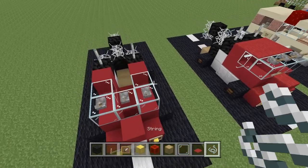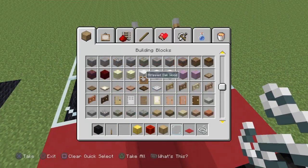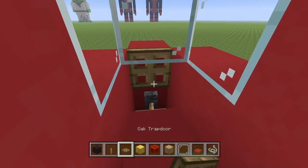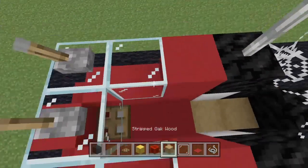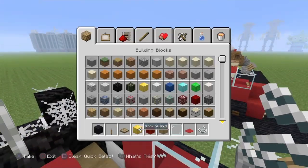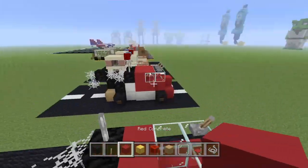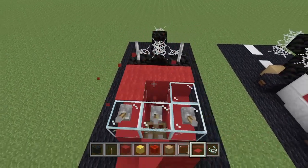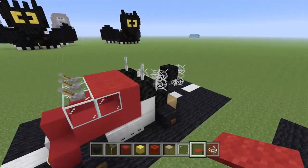Grab a trap door — just a normal one, no need for a fancy one — and stick it at the front. It adds a nice look and you can also put it down to cover up the lever. Now stick your string connecting the two glass blocks here. Grab your red concrete again — you need quite a bit for this build — and fill the entire section in with red carpet.